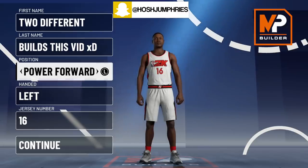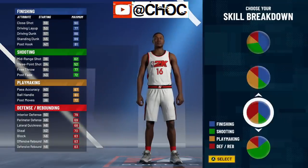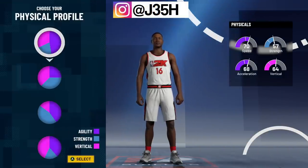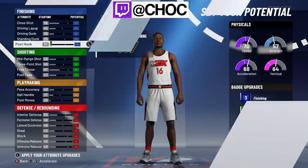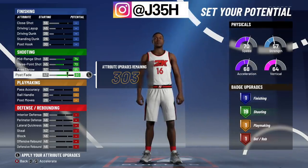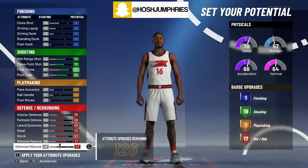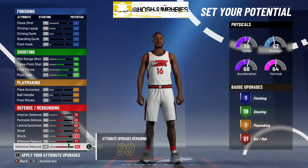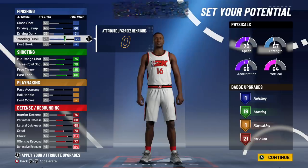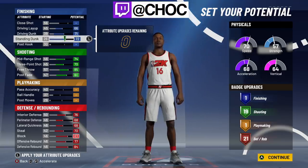For build number two, it's the same concept — it is a center build, but you're going to go power forward. You're going to take the red and green pie chart because we're looking for a shooting center this time. Same speed pie chart. You're going to max your shooting out because we're a shooting center — you want as many shooting badges as possible, giving you 19 shooting badges. Same thing with defense — you max that out because you are a shooting and defensive center, giving you 21 upgrades. You have 99 points to play around with, which I would put on standing dunk, driving dunk, and driving layup.